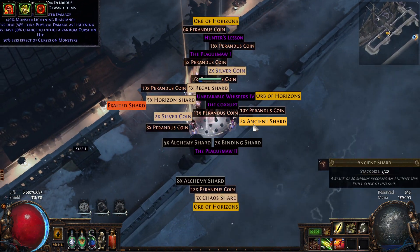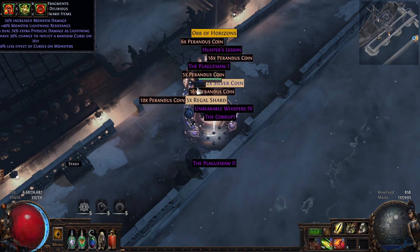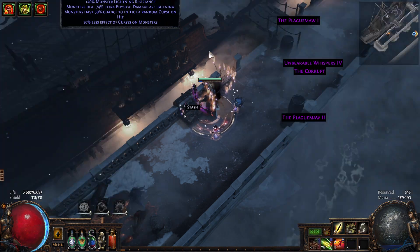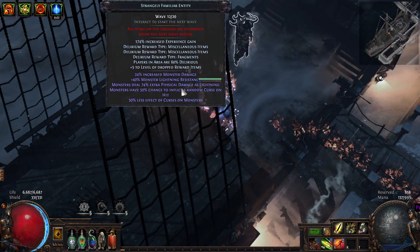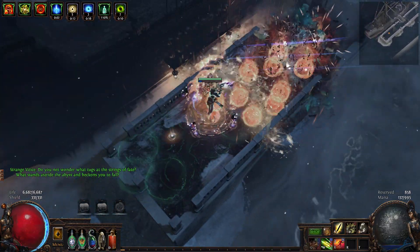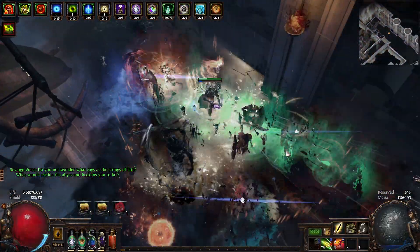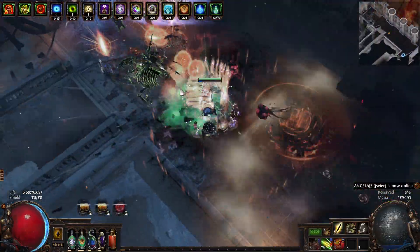Sorry guys, just looting the good ones. Exalted shard — it's gonna make some trades easier. Random curse on hit, Lightning damage. Let's get the ranged spider guy there — yep, another one there. I hate those ones, they can explode corpses, which is pretty bad.